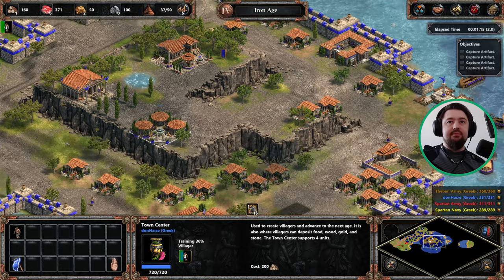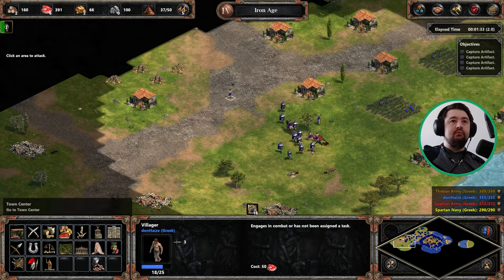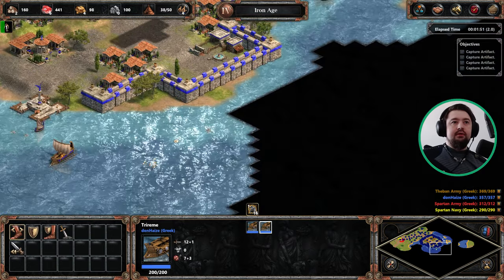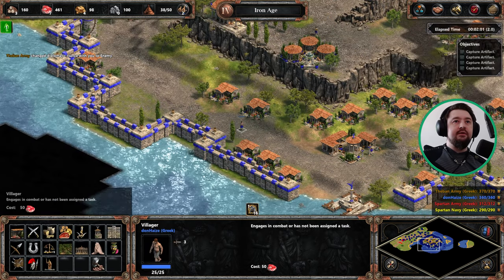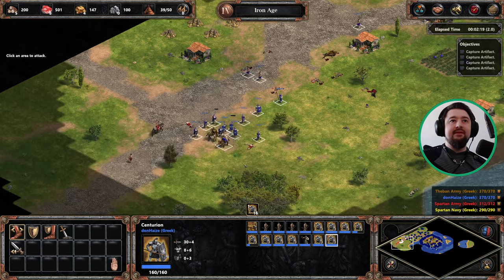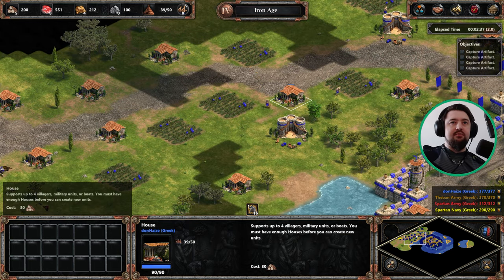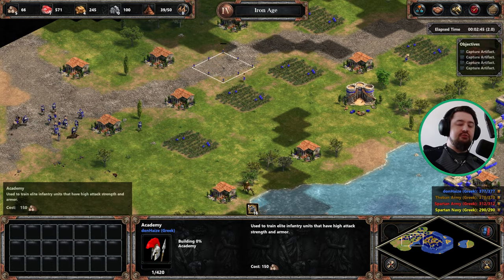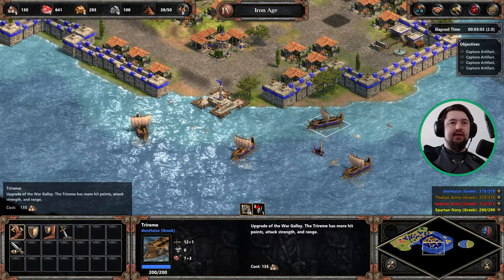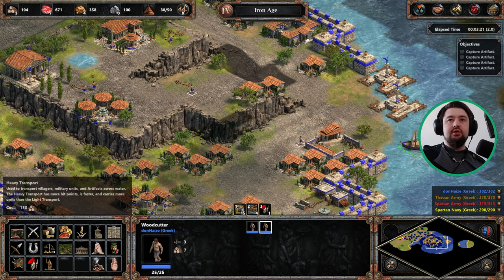We need to sort out wood production ASAP. We don't want to push out too far — this gold is very risky to take, sometimes it triggers the enemy, sometimes it doesn't. Far safer to grab the one at the back. I find that building walls in this mission also sometimes triggers the enemy, so we're just going to avoid that whole scenario. I am however going to grab two guys and put them on a boat.